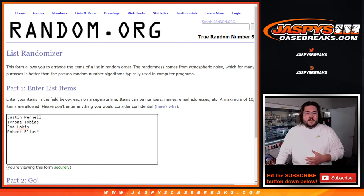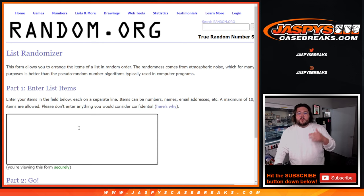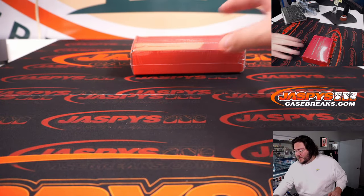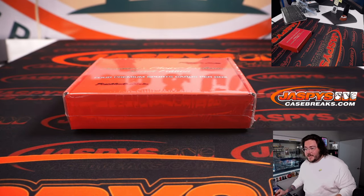Fresh list here, fresh dice, and a fresh list. Once we finish the box and I finish our hits, I'll randomize that along with our players and each person will get their hit. Four spots — open up the box, show all the hits, randomize, and you will match with the hits what you got. Easy first break of the day. One box here, President's Choice Exclusive 4th Edition. Four cards per box. Good luck.